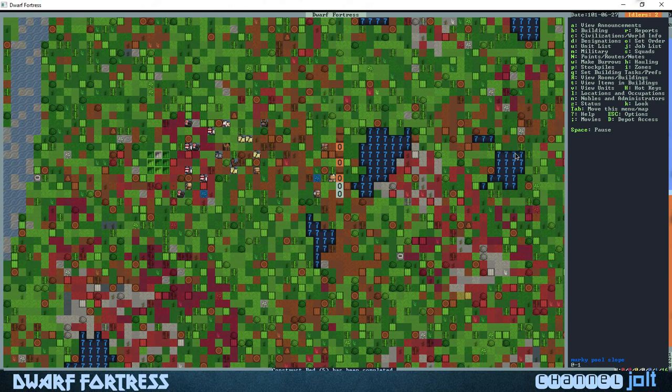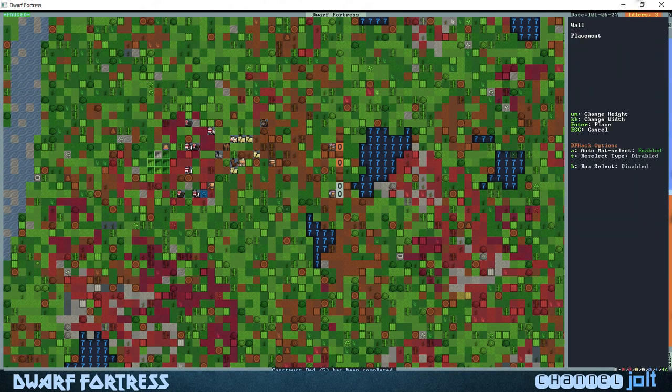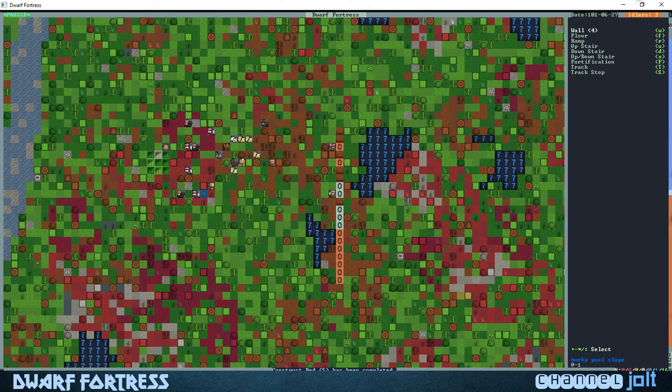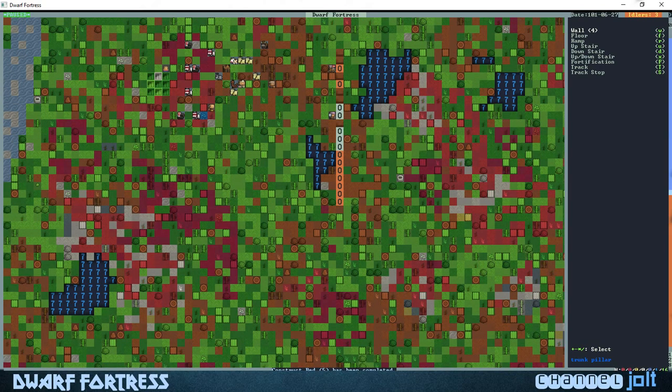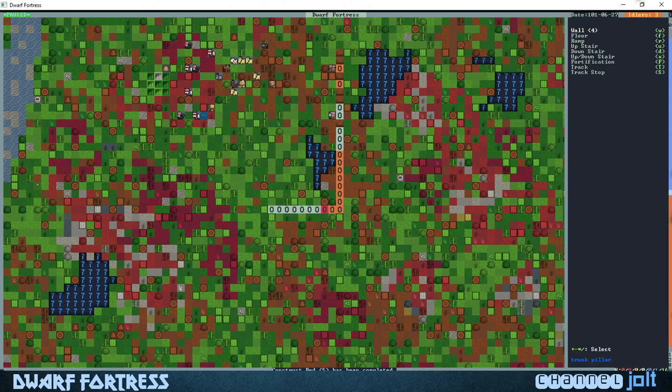We're going to hit capital C then W for wall to build another section. Remember to hit the U button to make it bigger — that should butt up right against that wall. Hit sandstone again with shift-enter. Let's hit W again and hit the H button to go to the left, then the K button — extend it out that way, then sandstone again.